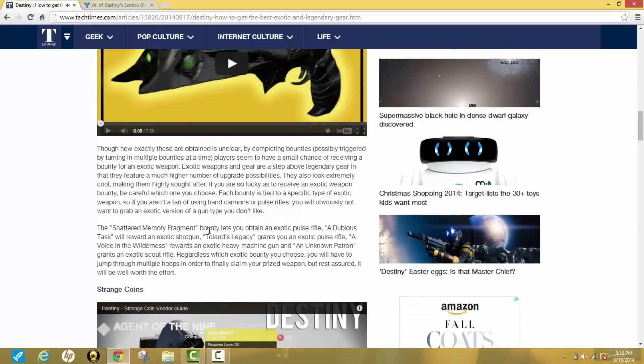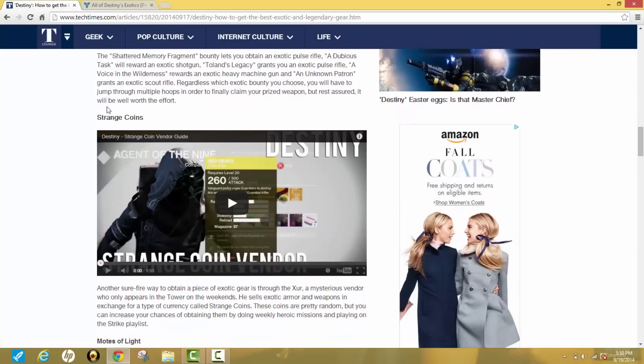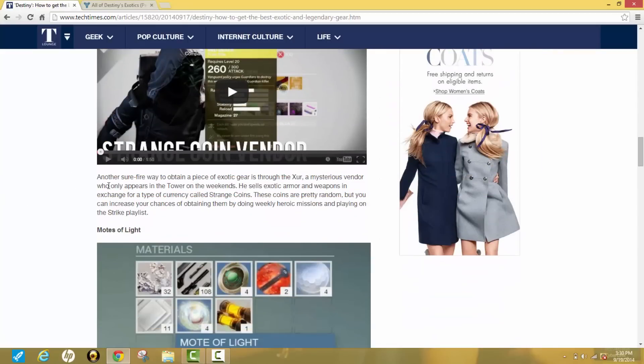The site lists the different bounty names and which exotic weapon each one yields. For example, the Shattered Memory Fragment bounty lets you obtain an exotic pulse rifle. I'll leave the link in the description so you can check all of those out.